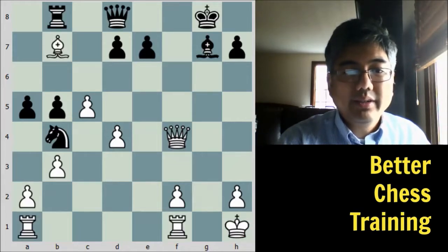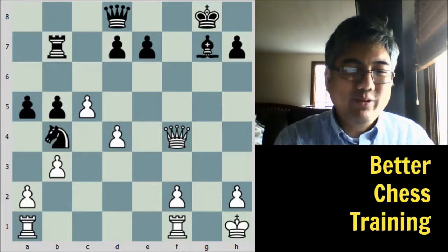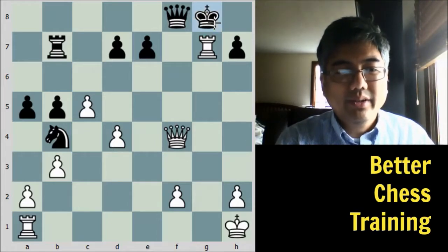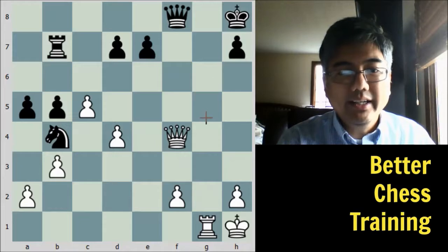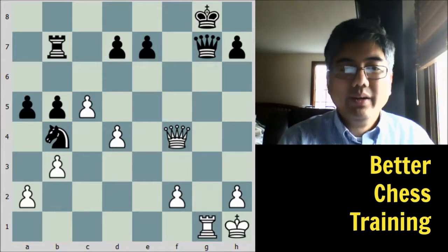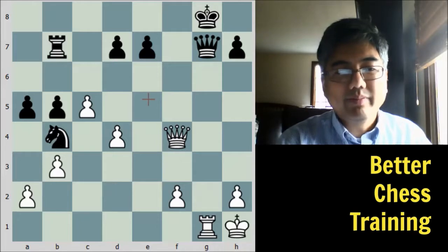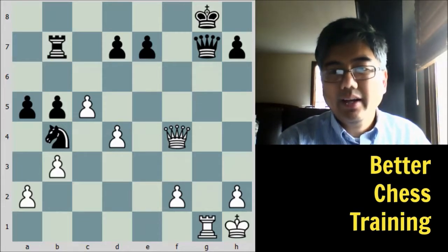Going back to queen takes f4 and rook takes b7 — if you saw all of that, you did better than I did when I first calculated this position. The idea is to see rook to g1, and after queen to f8, queen takes g7 check. If king takes g7 instead, rook to g1 check, king to h8, then queen takes f8 would be mate. After queen takes g7 comes the pin. White would be winning with queen against rook and knight, plus an extra pawn.